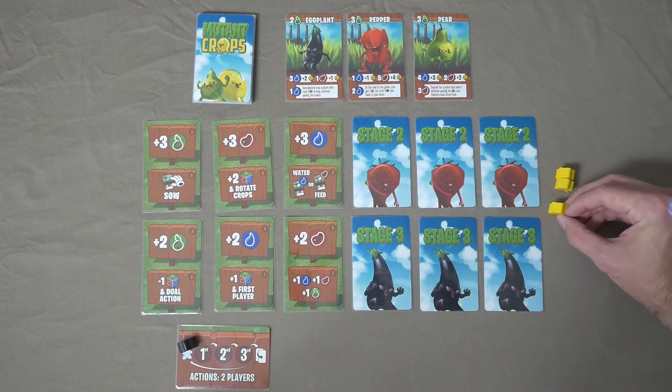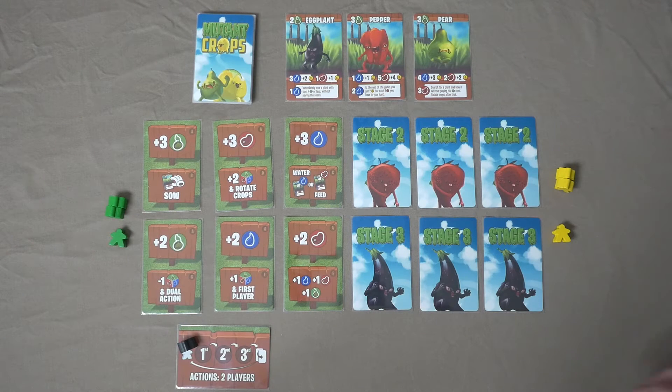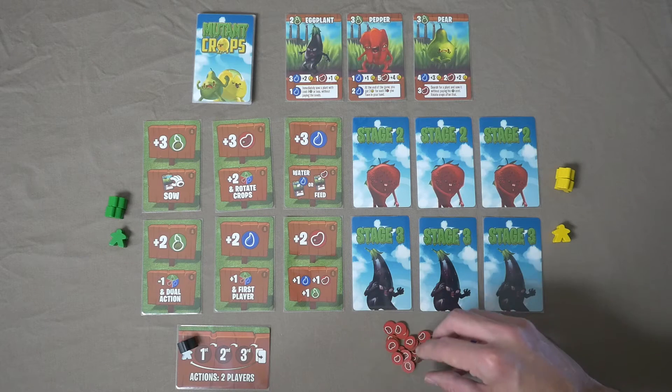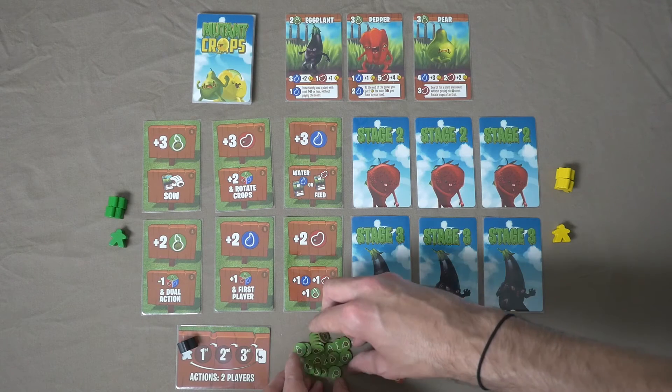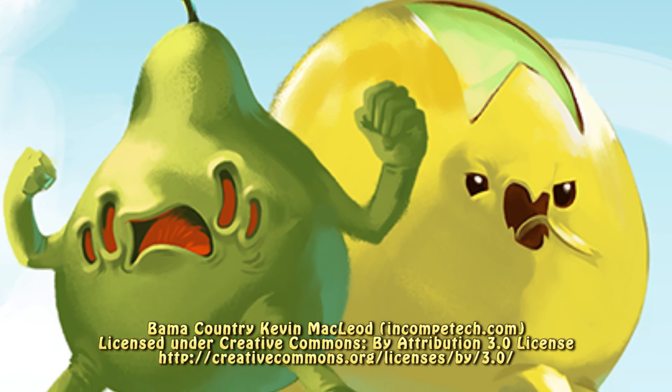Make sure each player's got 2 or 3 farmer meeples depending on the number of players. And lastly, group those water, meat, and seed tokens together into 3 separate piles and place them underneath the stage cards. Now you're ready to start harvesting some mutant crops!